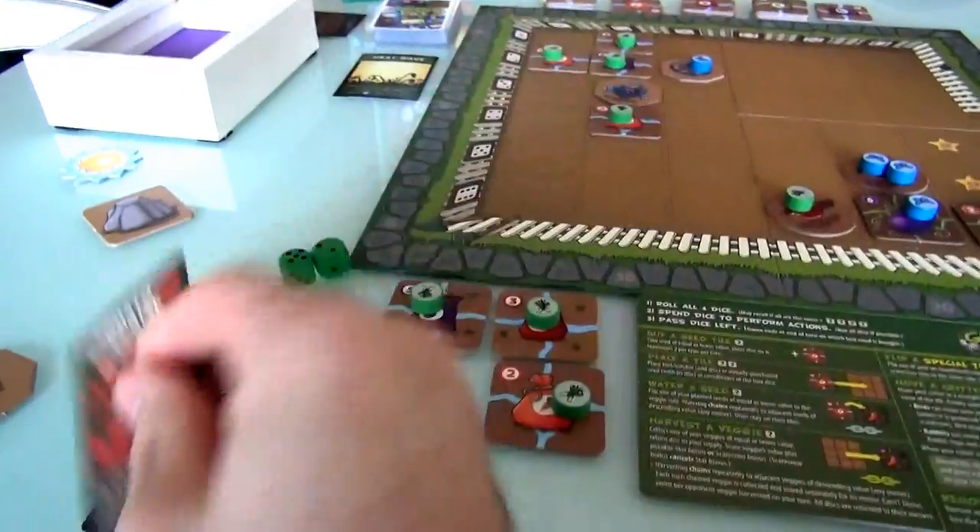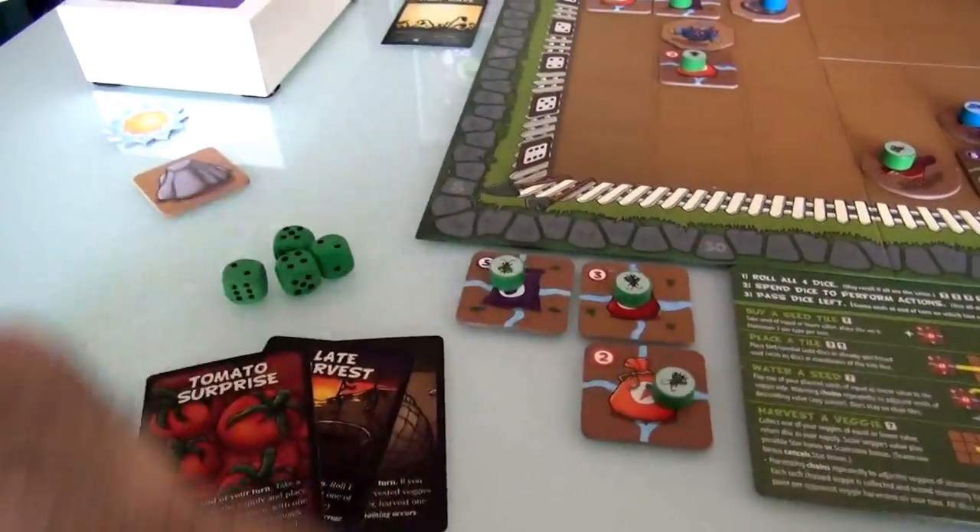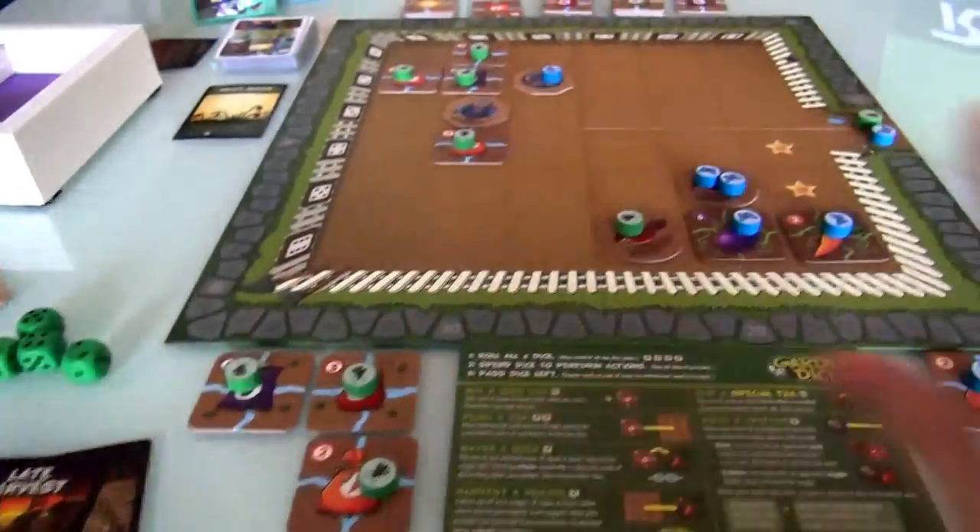Because I used a card at the end of my turn, I'm going to draw a new one — and I get another Tomato Surprise! That's quite handy. There is a lot of luck involved with these cards. But anyway, so now it's Jen's turn — let's see what she is up to.